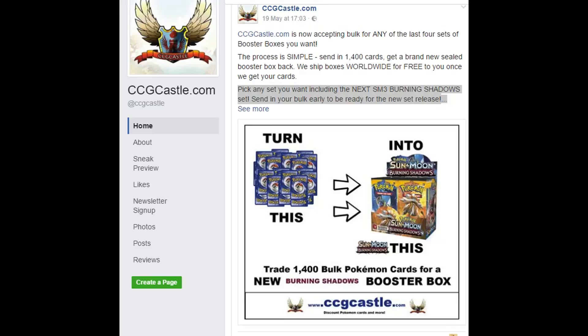Looking to trade your Opal for some of the latest Pokemon Booster Boxes? Check CCGCastle.com. The process is very simple: send in 1400 cards and get a brand new sealed booster box back. We ship boxes worldwide for free once we get your cards. Make sure to check the video description or visit CCGCastle.com for more information.